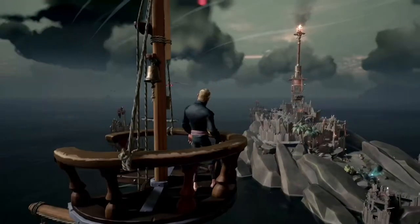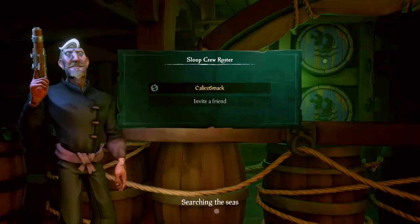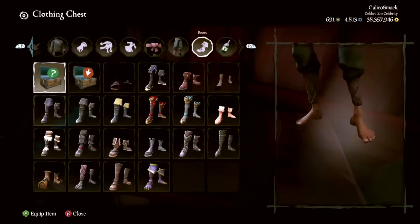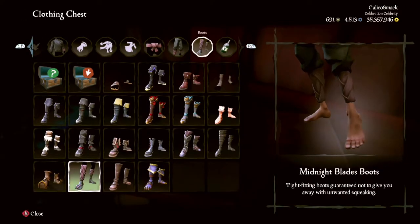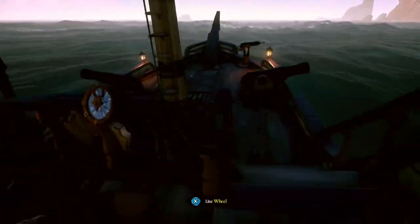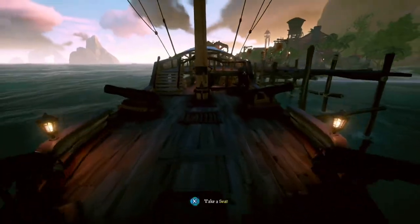I strongly suggest having all your hide emotes on the first page of your emotes wheel so you can access them quickly. Next, if you're going on a sneak mission, you want to be wearing darker clothes. They don't have to be all black — in fact, a little bit of texture actually tricks the eye. But you want something that doesn't glow and won't stick out in a dark corner. Also, wearing any boots makes a louder footstep sound than going barefoot.